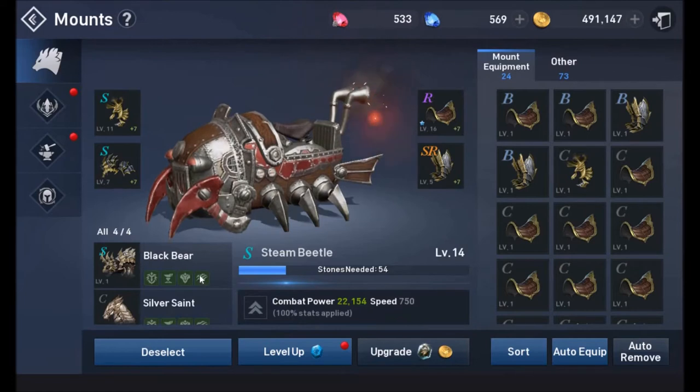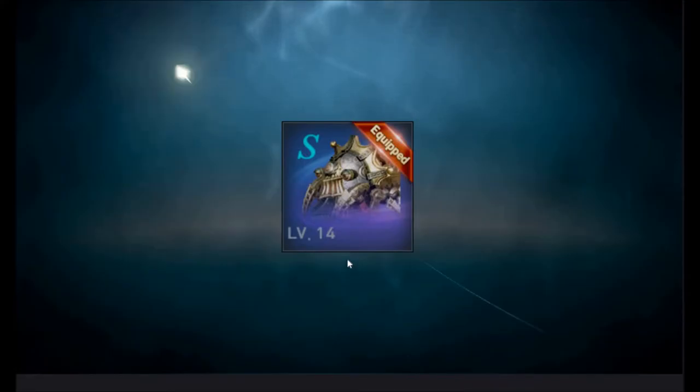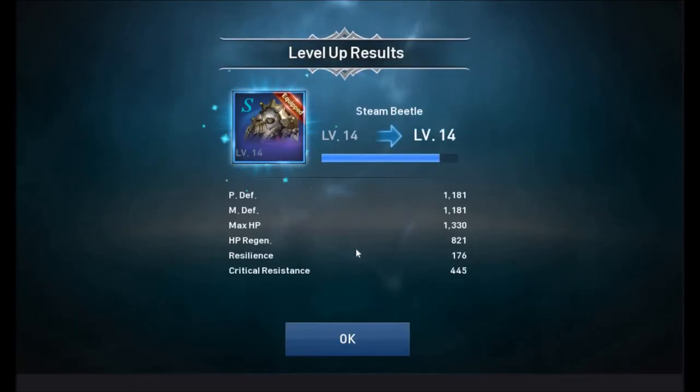Each mount has a grade — C, B, A, S, R, and SR — and levels from 0 to 20. To level them up you use the advancement stones. I currently have 45 stones saved up. Clicking OK will increase your mount's level. Getting through the higher S-levels takes quite a few stones and a long time if you can't purchase additional items, so it's something I chip away at every day.